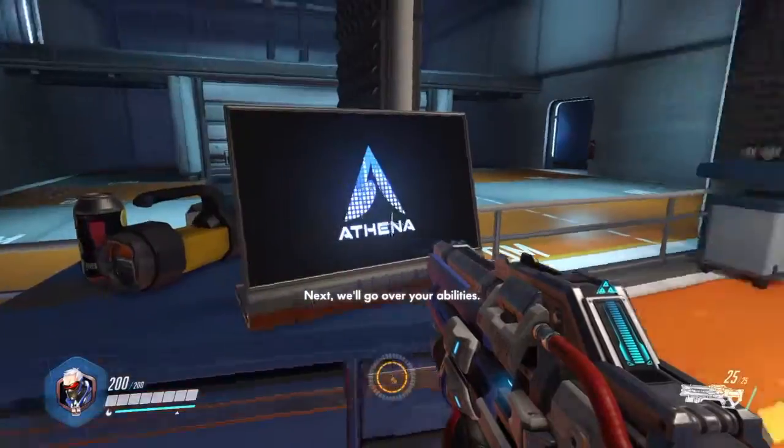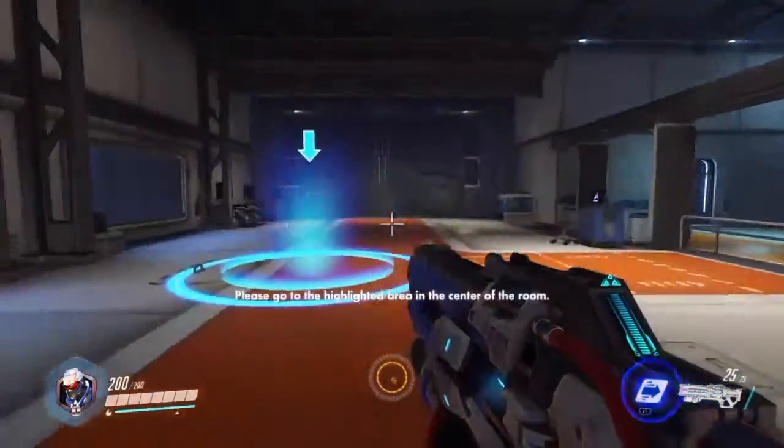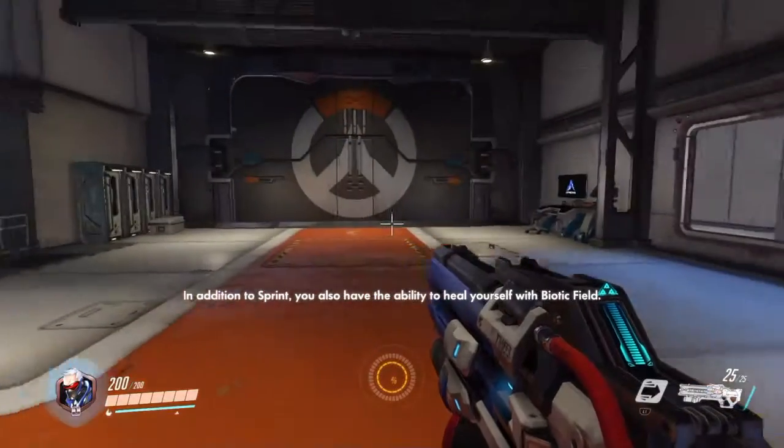Next, we'll go over your abilities. We'll begin with sprint. In addition to sprint, you also have the ability to heal yourself with biotic field.